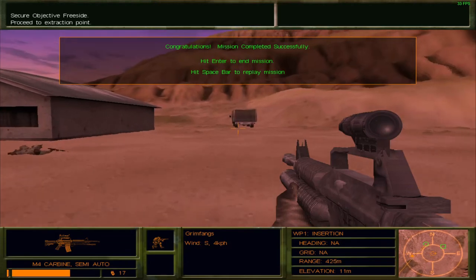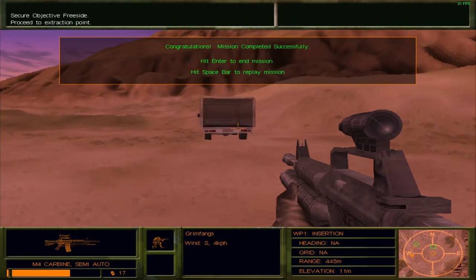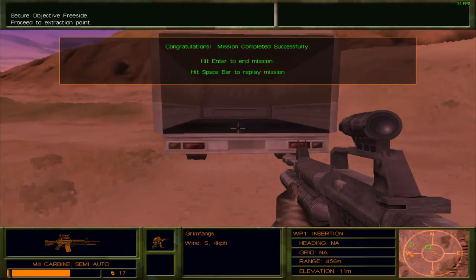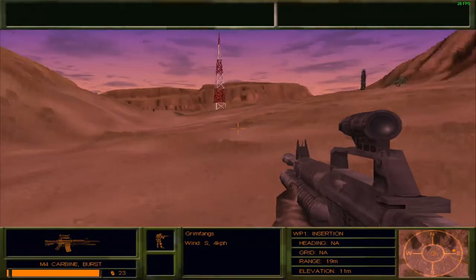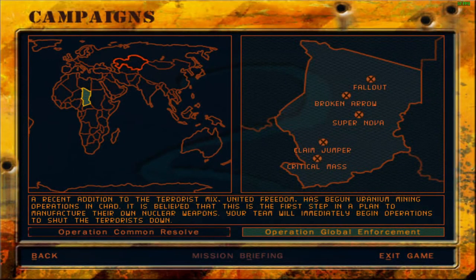Okay, I guess Charlie will hang back at the base and keep secure from any retaliation. I'm just checking for any code books or whatever. Oh yeah, that counted as a win — thankfully, because I tried getting on that truck and I accidentally pressed spacebar to restart that mission.